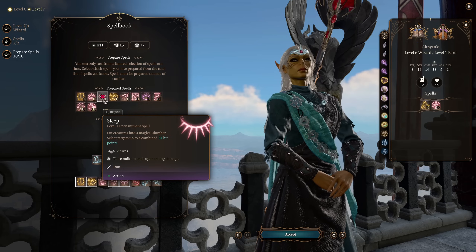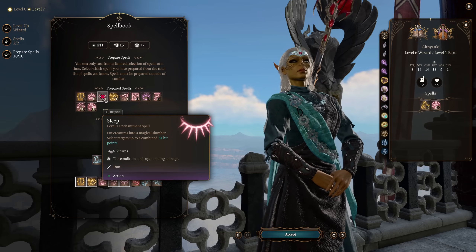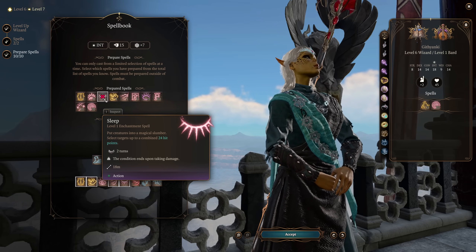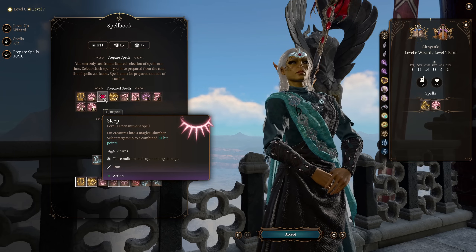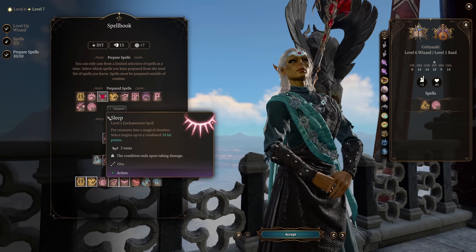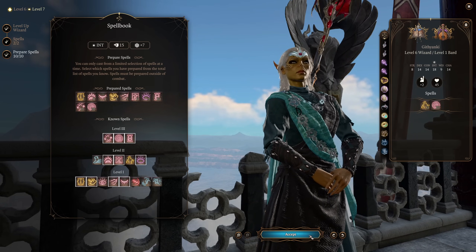At this point in the game, Sleep might not be as useful unless you're upcasting it, and you probably don't want to be using your higher level spell slots too often. I think at this point I would either probably replace Sleep or Tasha's with maybe Mirror Image, but I'll leave that up to you.